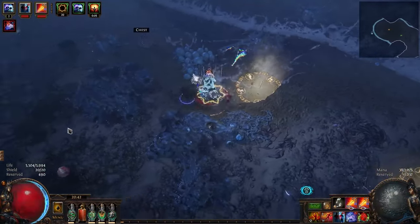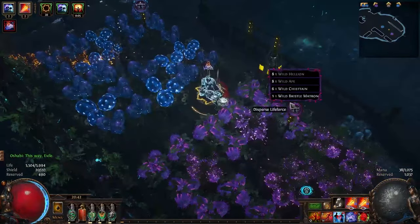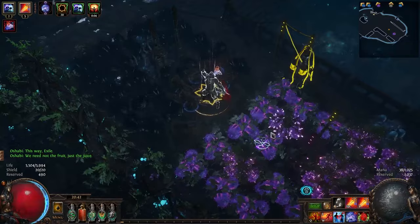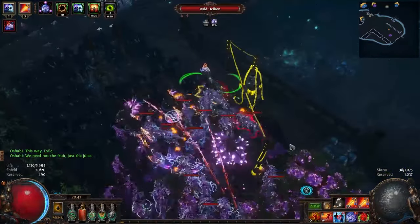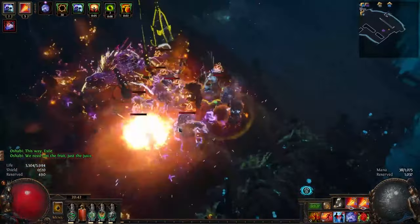So currently, in order to set up the basic quality of life stuff for my atlas, I make sure to have at least a 75% chance for monsters in each map to drop an additional connected map. This is basically the bread and butter of most wandering path strategies, as this allows you to over-sustain your favorite maps.